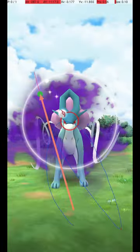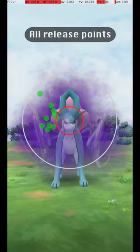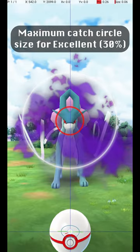Here are some other examples of specific Excellent Throws. There is a decent amount of variation possible in the throw. To help understand the full range of possible throws, here are all my successful release points, along with an average release point that should be targeted. This shows the maximum Catch Circle size for an Excellent Throw, where the Catch Circle is 30% of the diameter of the Gray Circle.